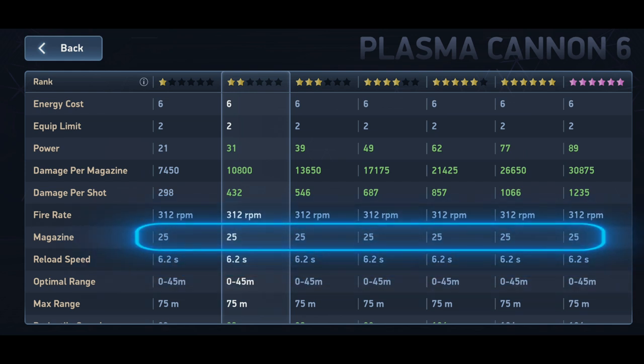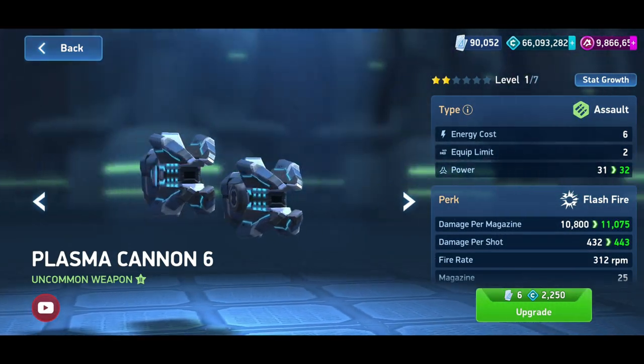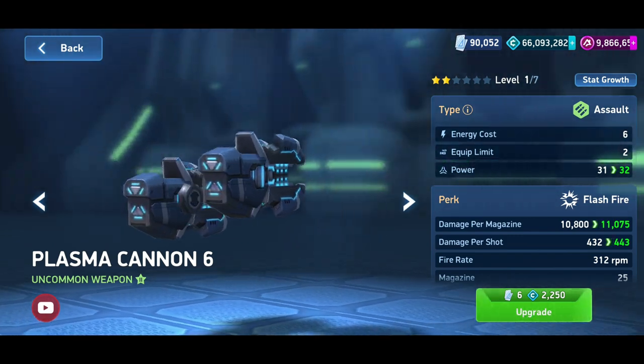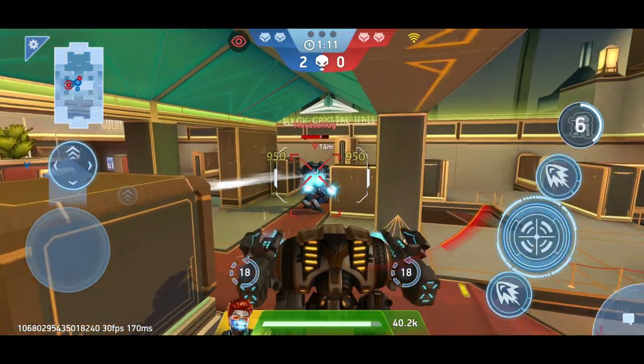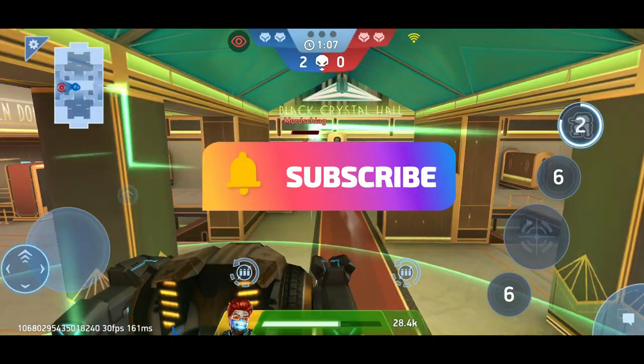However, the magazine capacity of the Plasma Cannon is only 25 shots, while the Pulse Cannon has 90 shots per magazine. This means the Plasma Cannon delivers damage in a much shorter time, making it far more effective on the battlefield. This advantage compensates for the slightly lower damage and the longer reload time. Thus, the best combination in Stage 2 of the Gearhub system is Juggernaut with Plasma Cannon 6.